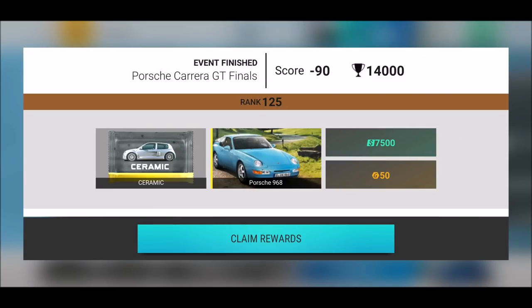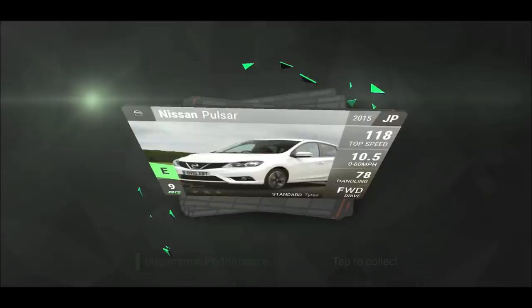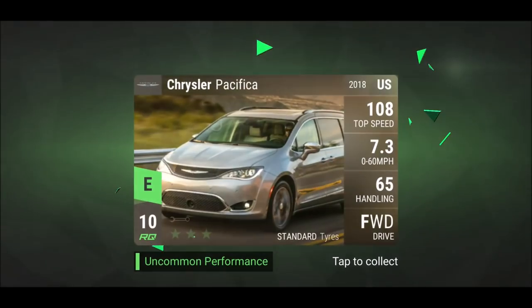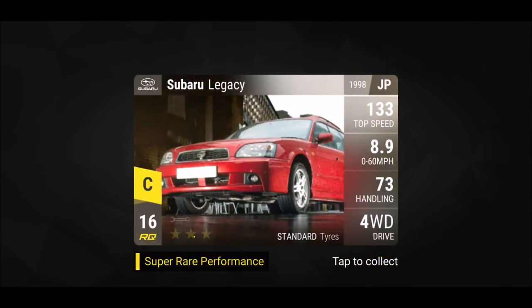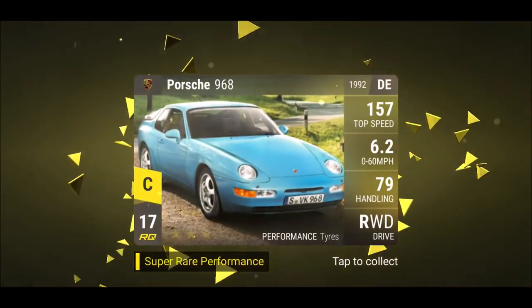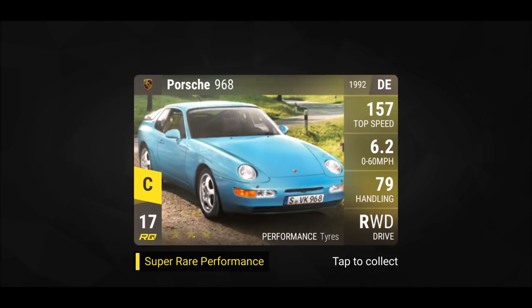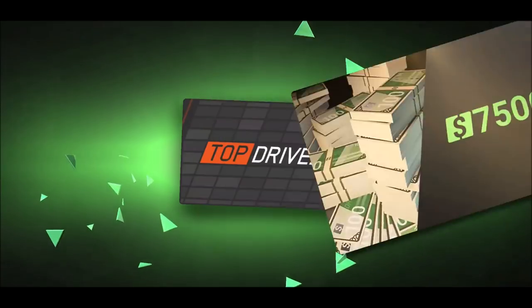Welcome back to another episode. Top Troyes Porsche Carrier GT Finals minus 90, but we still got a ceramic pack out of this one — it ain't pretty. No legendaries, but let's see what we got: Chrysler Pacifica, a Subaru Legacy (my Subaru crew isn't really strong), four-wheel drive standard tires, and the Porsche 968. At least three Super Rats out of one ceramic, including the Chrysler and the Volvo 850. A little bit of cash and gold.